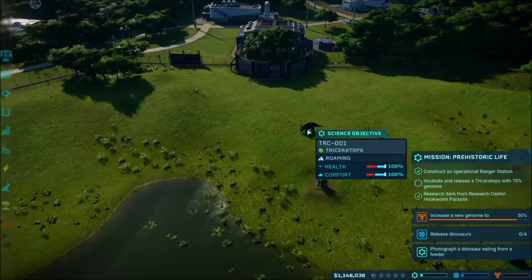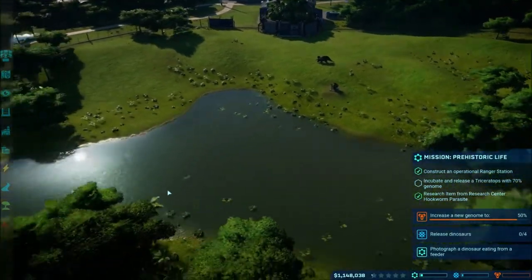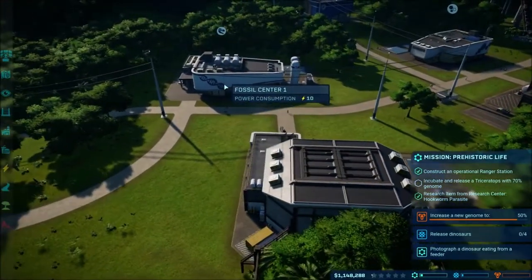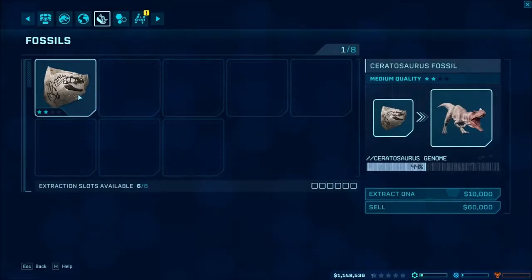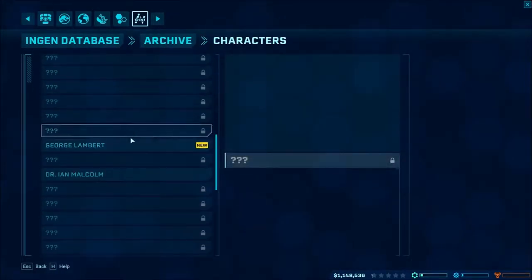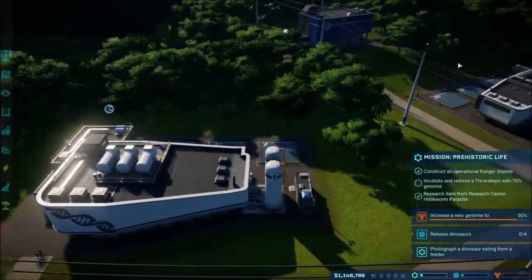So we have our previous Triceratops there and our Struthiomimus somewhere, wandering around in this whole area over here. We're incubating our second one and we got our fossil research coming up with fossils to see if we can do any more dinos. We have the Ceratosaurus and more characters going on - our new security guy and Owen Grady, of course Chris Pratt's character.